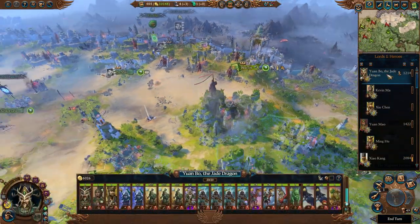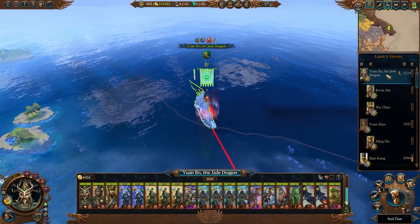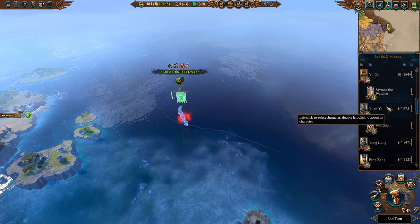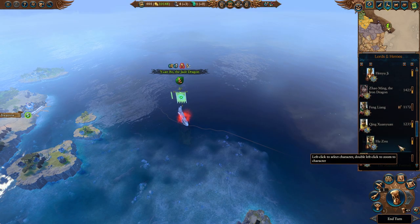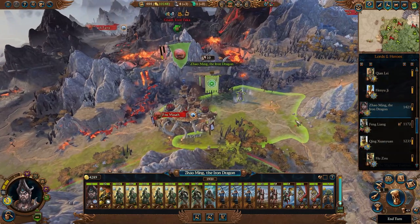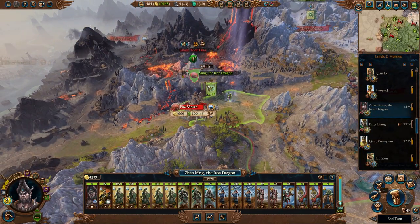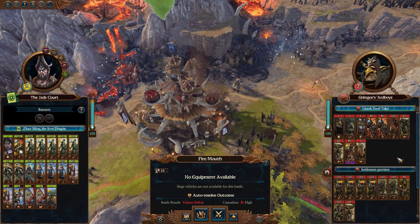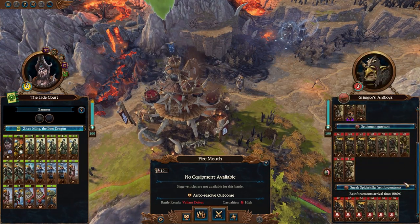Let's come back to Yuanbo. I remember we surrounded Nash Toofteka here with Yao Ming, which is a fight we can just go ahead and not auto-resolve because the auto-resolve can be like that sometimes.